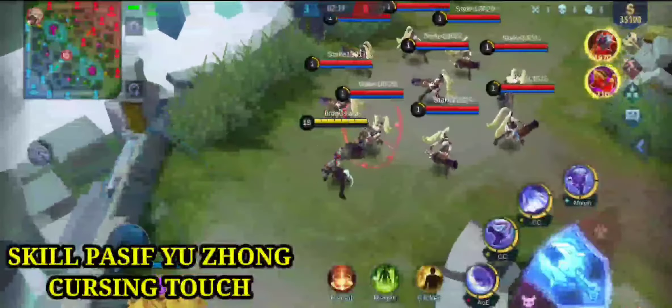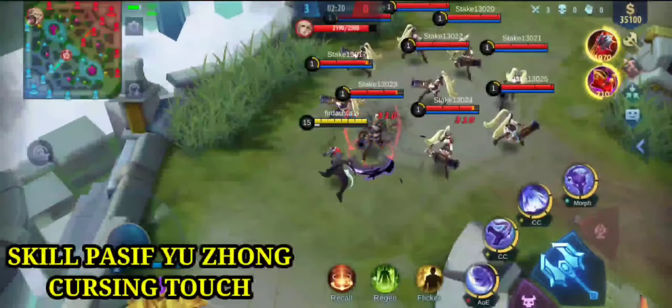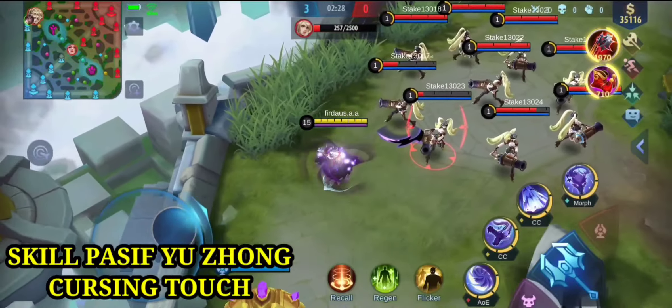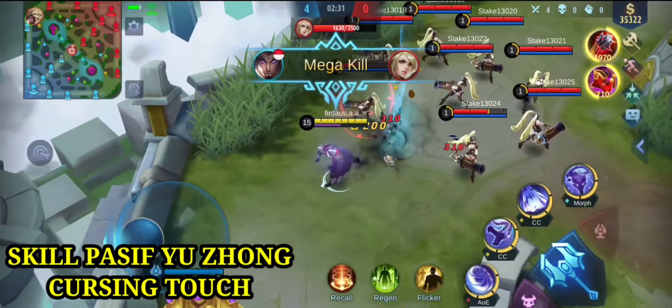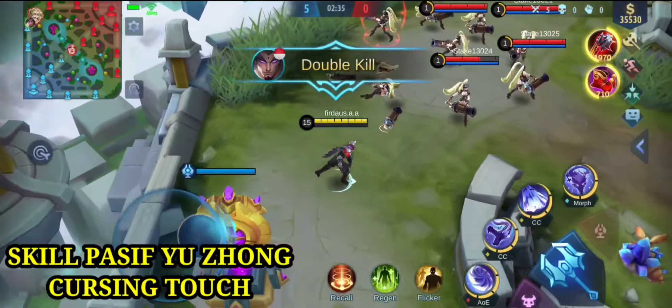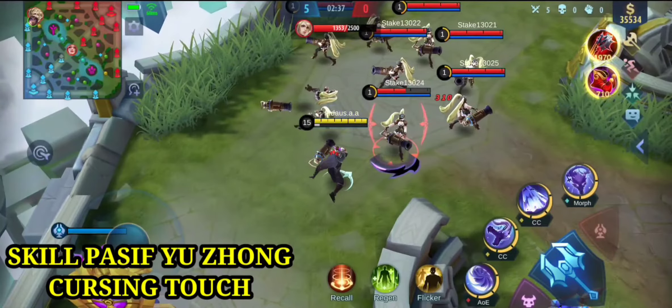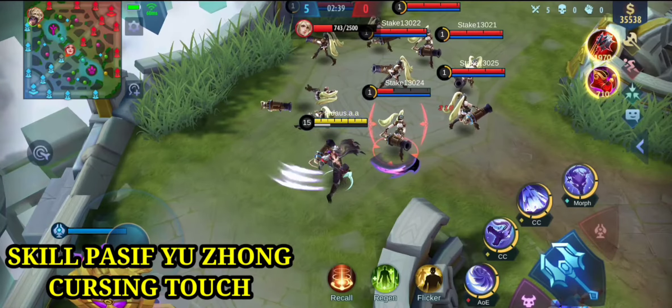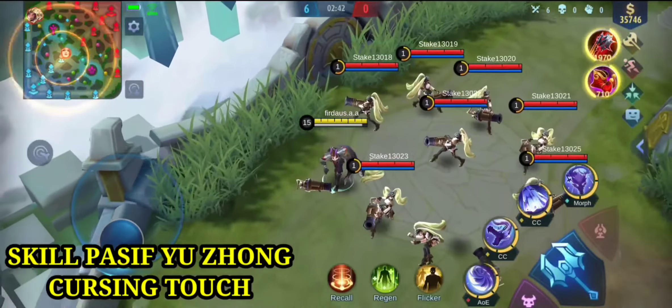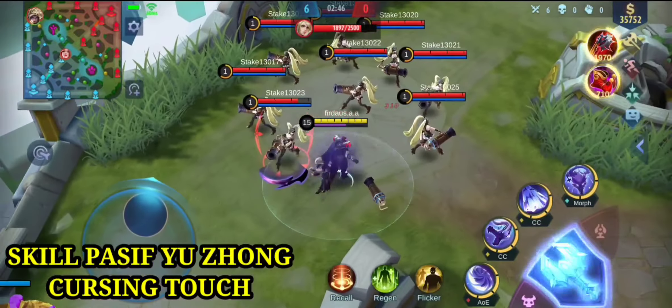Tanpa banyak basa-basi lagi, kita langsung masuk ke tutorialnya. Yang pertama kita masuk ke skill pasif Yujong yang bernama Cursing Touch. Skill pasif Yujong ini memiliki spesialis burst damage dan buff. Bila Yujong menggunakan basic attack akan meninggalkan sae residue kepada target setiap memberikan damage, dan bisa di-stack sebanyak 5 kali. Saat 5 stack, sae residue akan meledak.